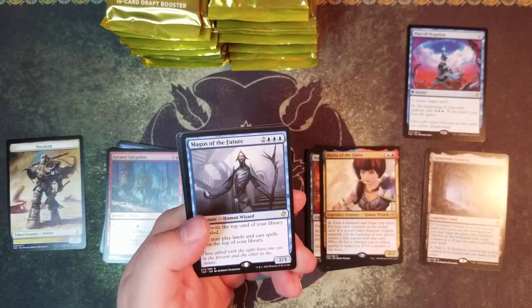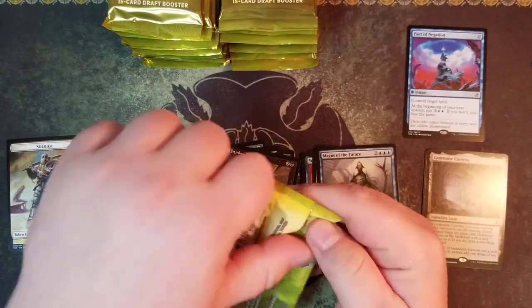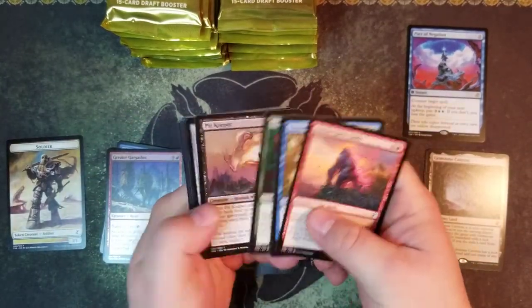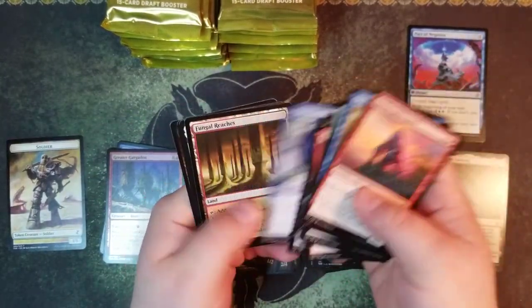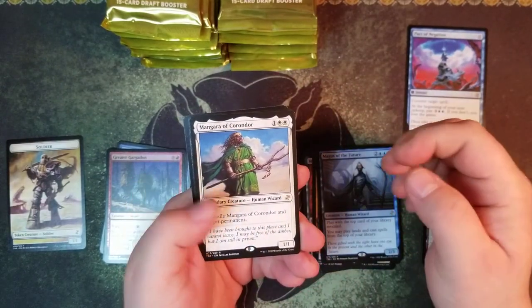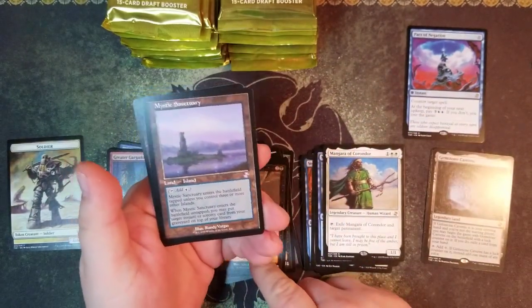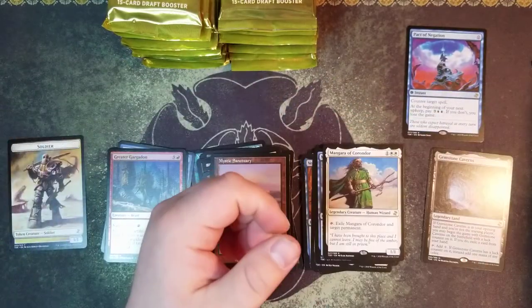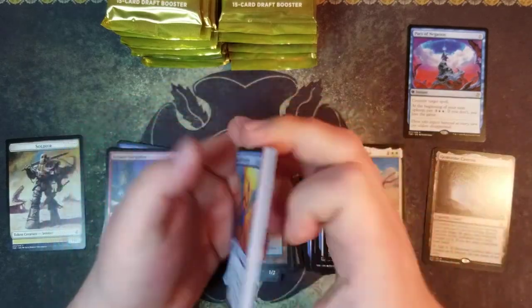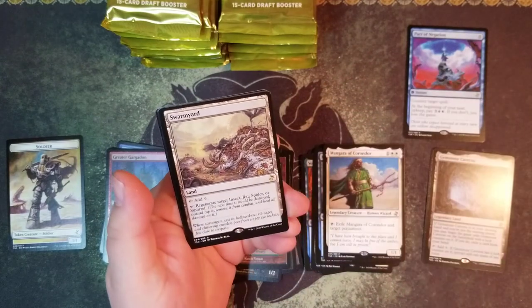Magus of the Moon, the Stinkweed Imp - he's stinky. We got a Momir Vig of Korvold and a Mystic Sanctuary - nice. Swarmyard.